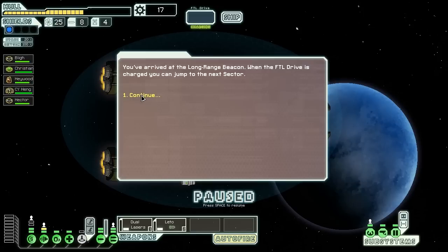We have arrived at the LRB. There are only two ships within range, and they seem to be engaged in battle. One of them has the markings of a space pirate. Let's aid the civilian ship.